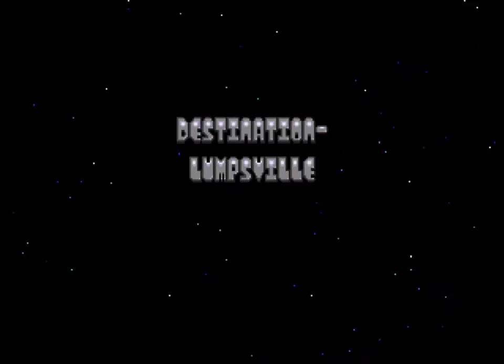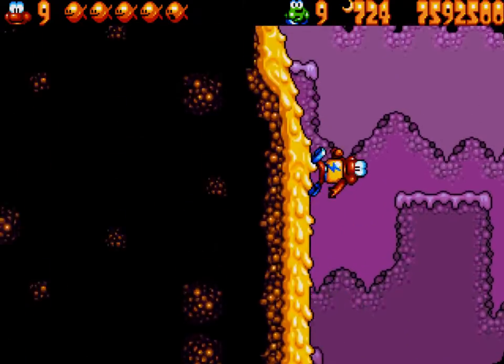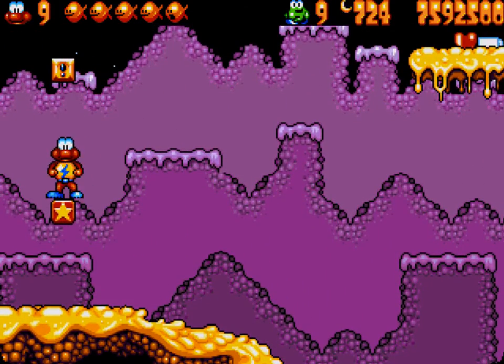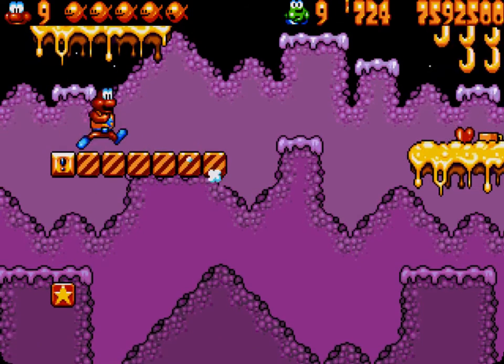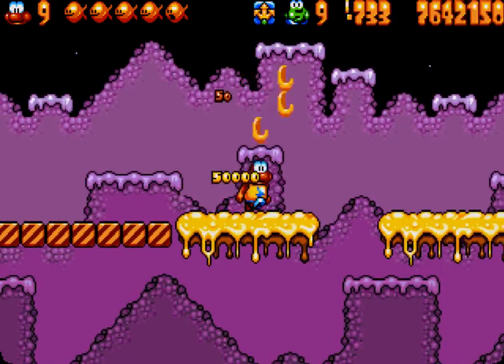Hey there, Five here coming at you with Part 15 of my James Bond 3 walkthrough guides. This is Lumpsville. Lumpsville is a pretty short level, pretty easy. Come up here to the left, jump on top of this star box, use that to make a block bridge, get the map above it and the yellow teacup as well.